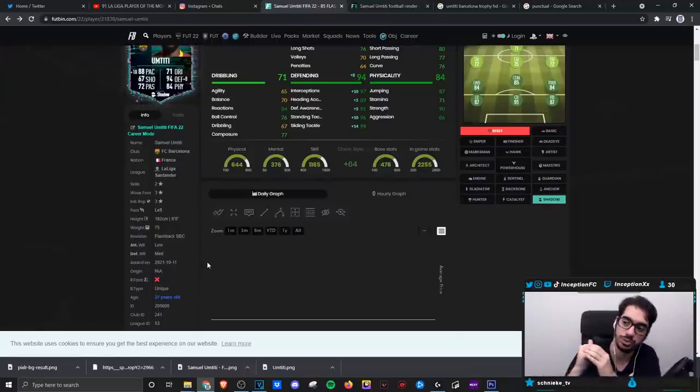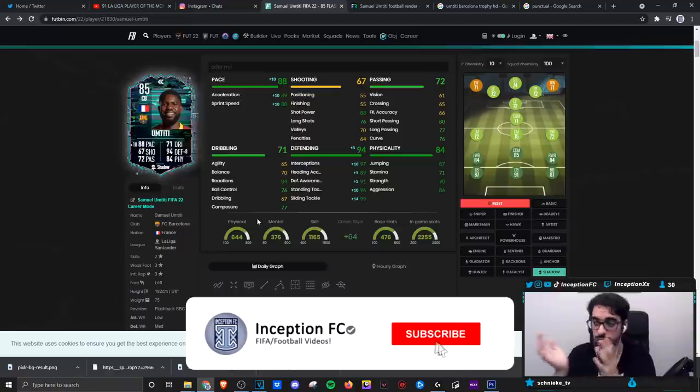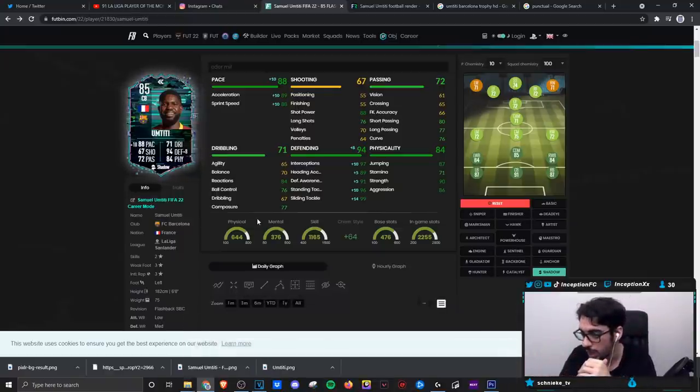Final verdict on the new Flashback MTT card. We gave him a Shadow chemistry style for the pace boost as well as the defensive boost, while working with good physical, decent passing, and okay dribbling stats for a defender. In regards to how he performs in-game, I didn't mind him too much, but I didn't think he was that special. This was actually the first time that I used the Ethermillie Town card, and right off the bat I will say that I prefer Ethermillie Town over the Sumptiti card — 100%.